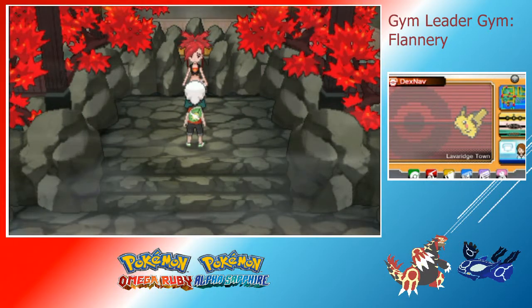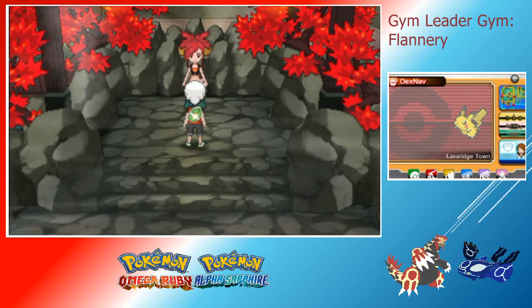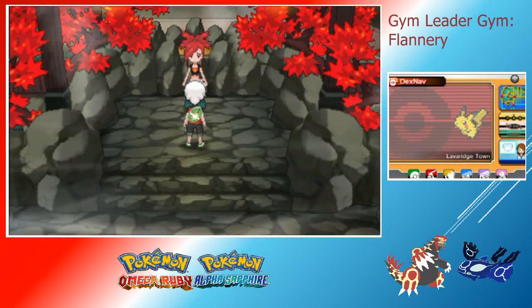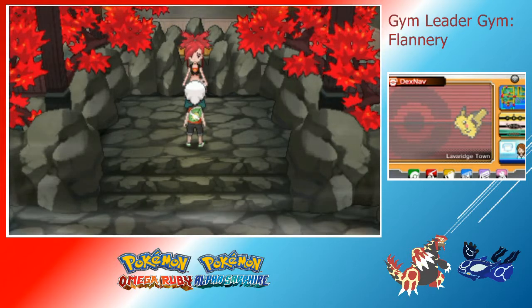What is up guys, Jay here bringing you a quick guide for beating Flannery easily. She is the fourth gym leader over in Lava Ridge Town and she's got fire-type Pokémon.